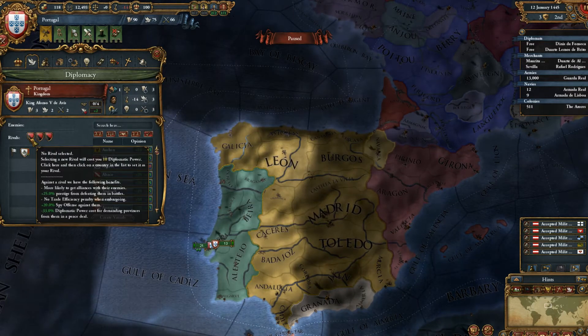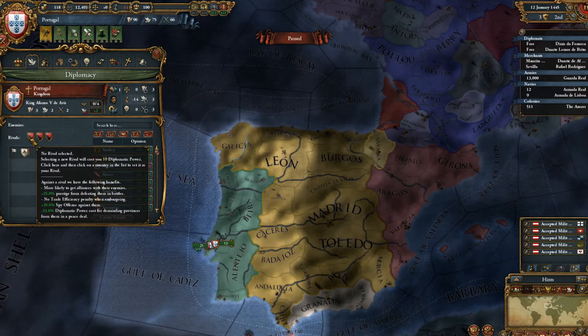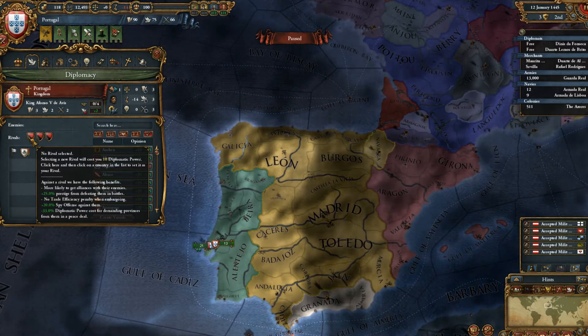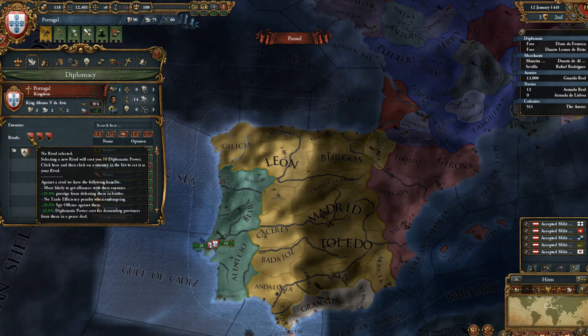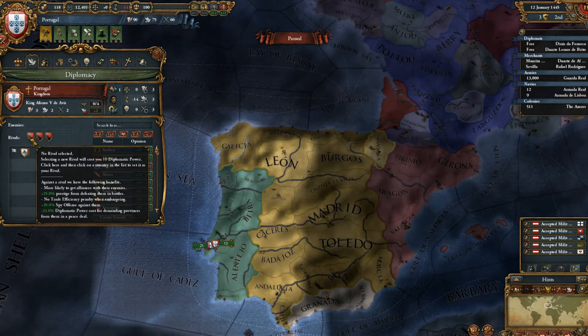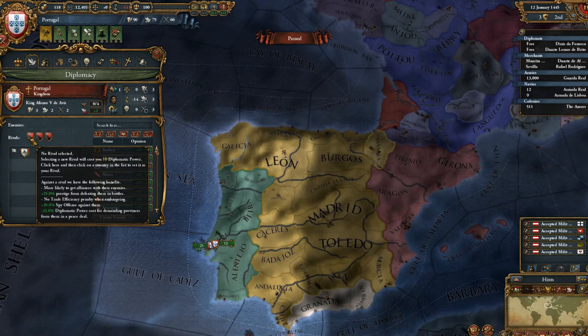If we go back here, we'll get 25 prestige from defeating them in battle. So that's land combat or naval combat — we'll just gain more prestige from attacking them while in battle.